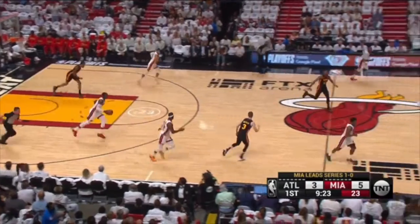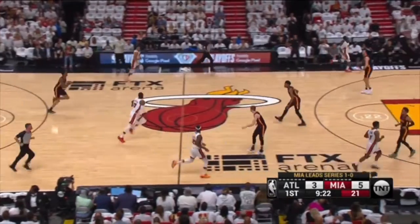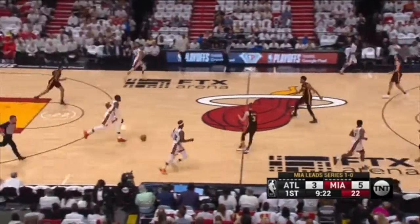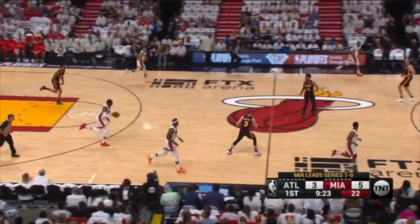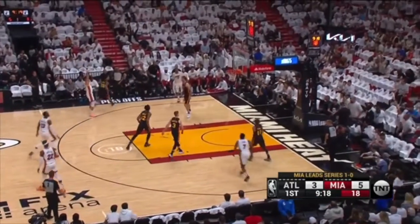In transition, you get back to bodies, not random spots on the floor. Look at this player here — you're just jogging to nowhere. Right now, somebody's got to say, 'I got ball.' So now this player knows: I've got to go here and find a body. Instead, you're just jogging to the middle of nowhere, and of course it's going to lead to a wide open three.